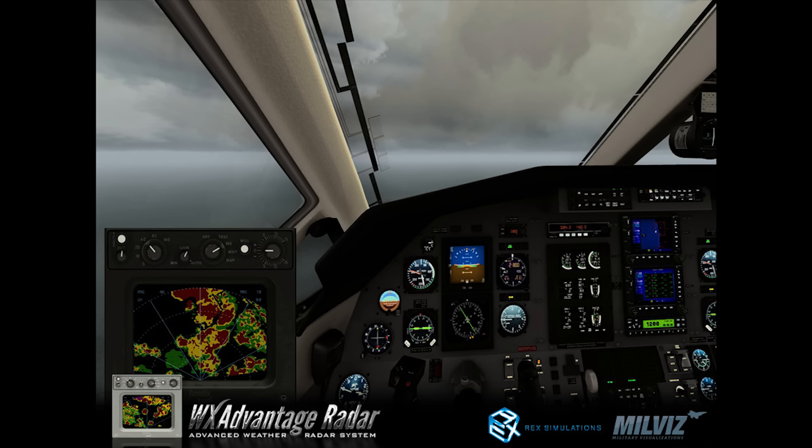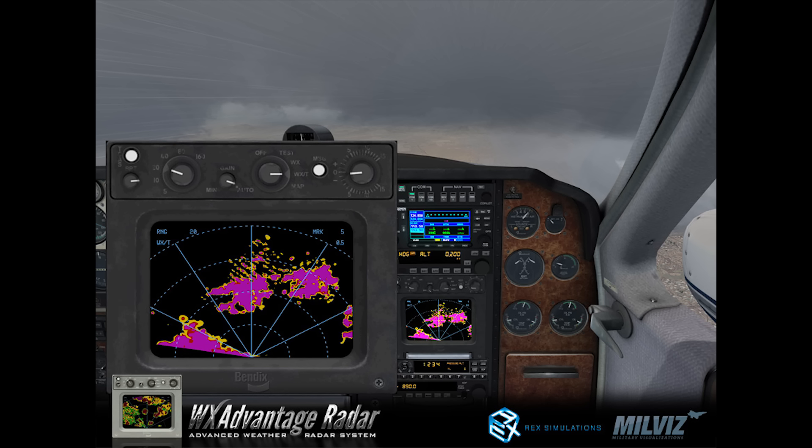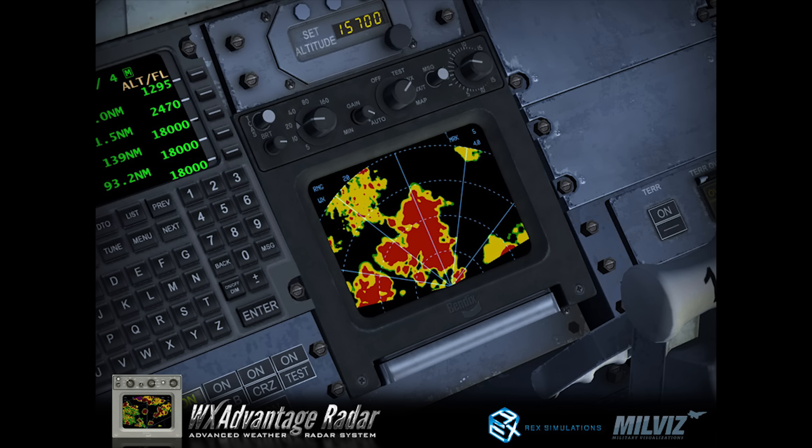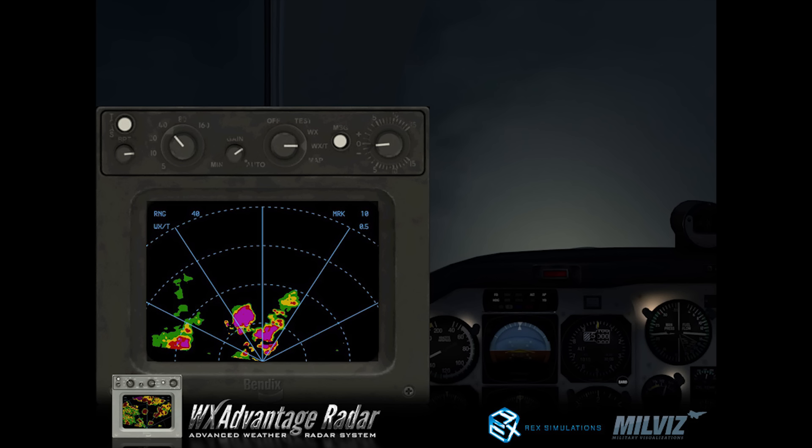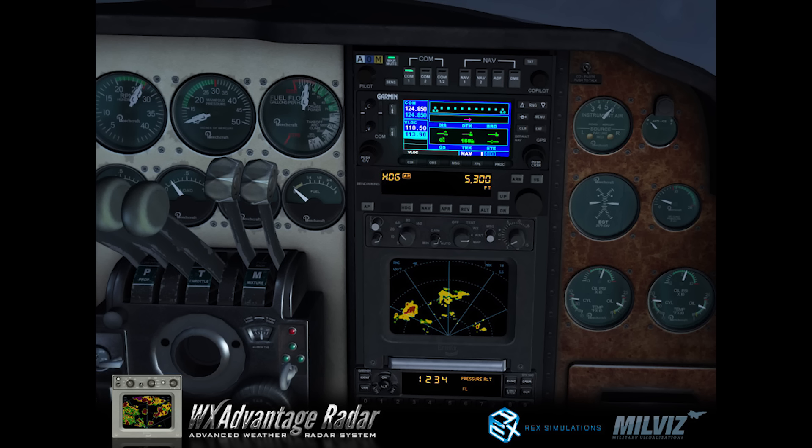It includes full simulation of the tilt functions on the weather radar as well as the gain features, and it will even highlight wet runways where rain recently fell but may not be falling now. It's apparently very easy to install in any aircraft you own, or you can use it as a floating panel. It is currently on an introductory offer price of $24.95. For more information, head over to the REX Simulations link in the show notes.